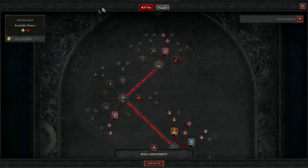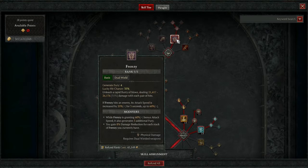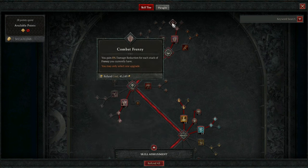Here we're going to go over the build from a skill tree standpoint. We go with Frenzy because it is the centerpiece of this build — we're getting damage reduction with Frenzy. So we're going with Frenzy, Enhanced Frenzy, and Combat Frenzy. What Combat Frenzy does is give us even more damage reduction. The name of the game with this build is damage reduction, as high as we can get it, and this helps us reach that potential.